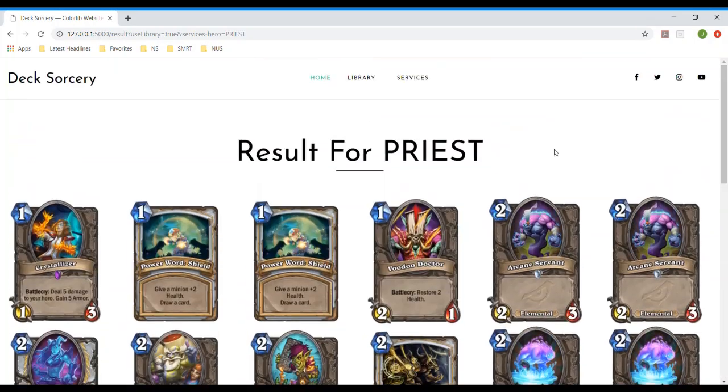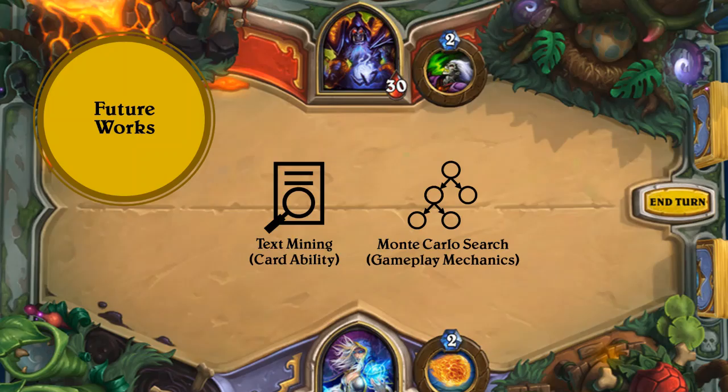That's the end of the demo. For future works, we are looking at enhancing the platform further via text mining on features such as card ability, and also using Monte Carlo search to fully replicate the gameplay mechanics. This will then help us better enhance the optimization and prediction of the deck win rate. We come to the end of our presentation. Thank you.